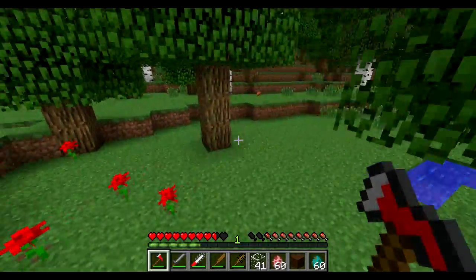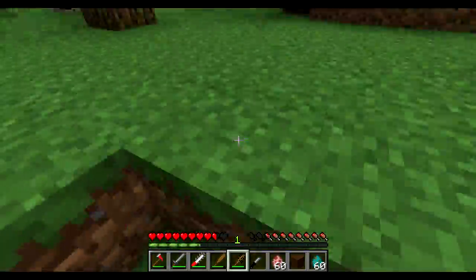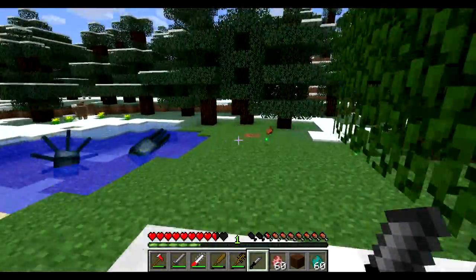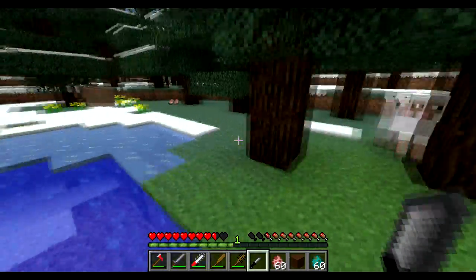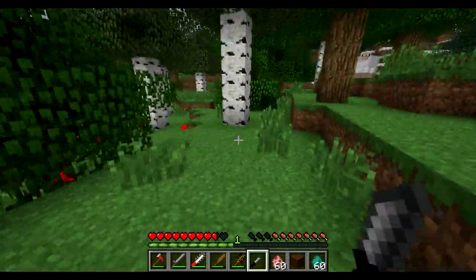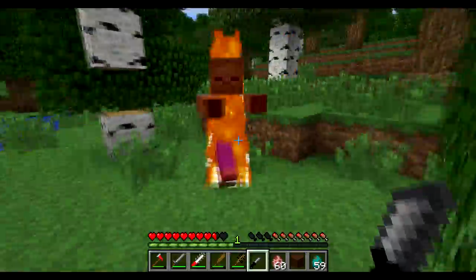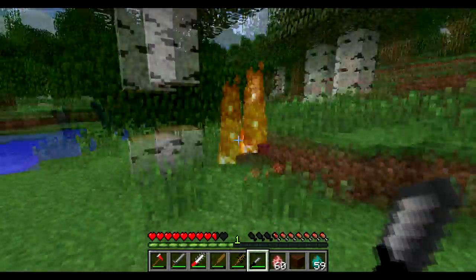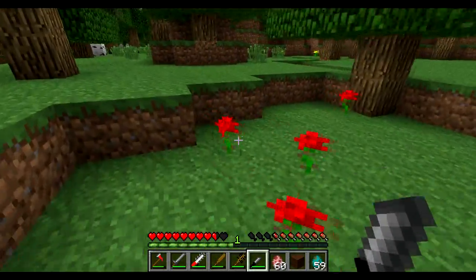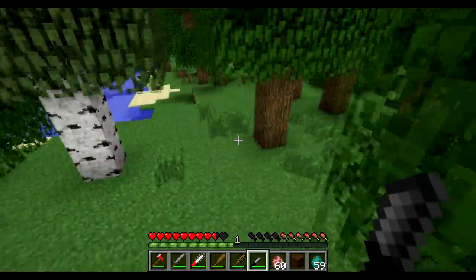I forgot the combat knife for some reason. The combat knife is actually one of the worst weapons in this — it does 2.5 hearts of damage and is good for 200 uses. It is actually better than an iron sword, but it's pretty difficult to craft — a little more difficult than an iron sword. It's definitely not overpowered. It's a 3-hit kill on zombies and obviously not a 1-hit kill on anything.